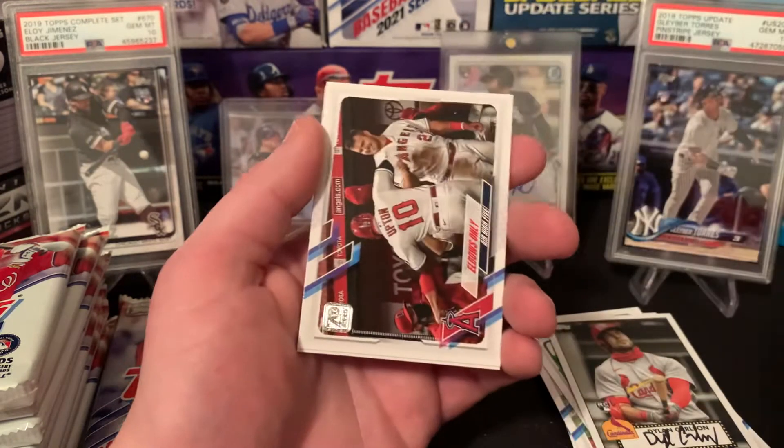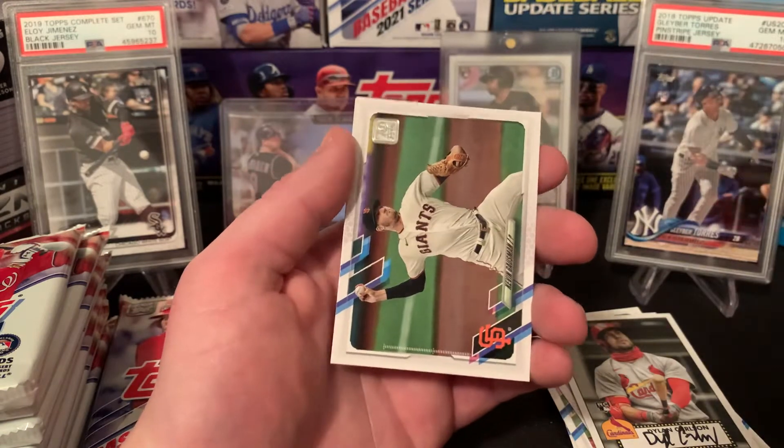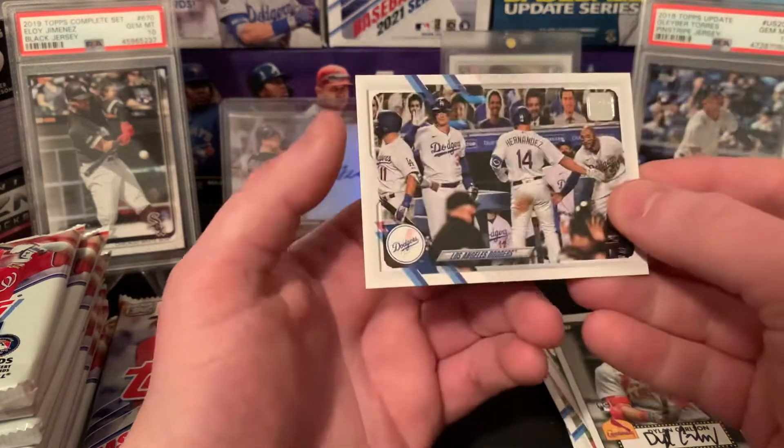Chadwick Tromp — elbows only, air high five — with Trout on it. Kevin Gausman, Max Scherzer, and a Dodgers team card.